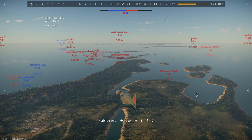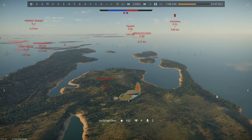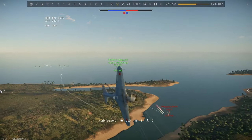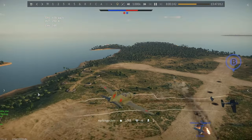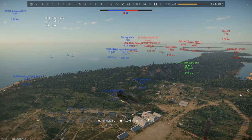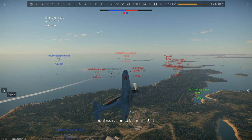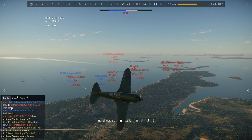That puts me up 4-2 with a 2-1 KDR. I dive on this F-6, but I'm a little rusty on the I-185 and I just whiff it. Fortunately, my buddy in the Spitfire has the angle much better. Then I fire one burst into his cockpit. I think I got the final hit there — the severe damage that put him down. I got credit for that kill.